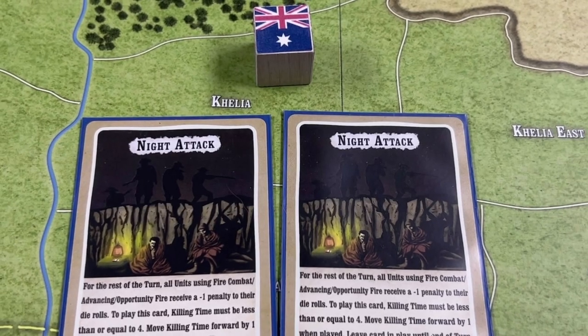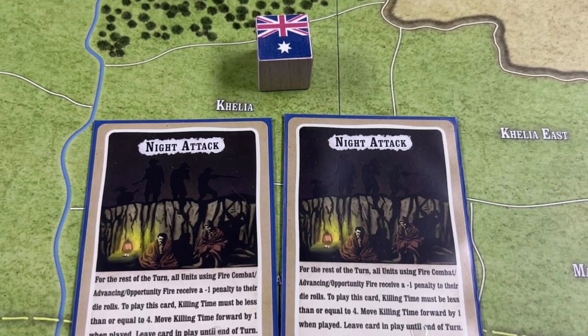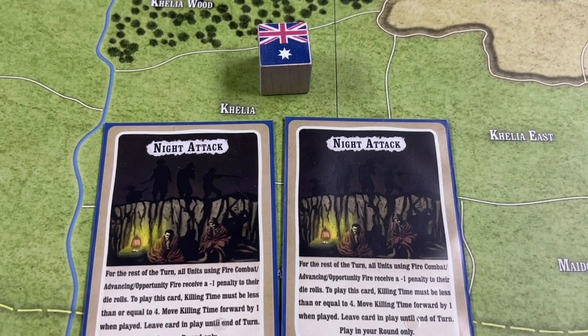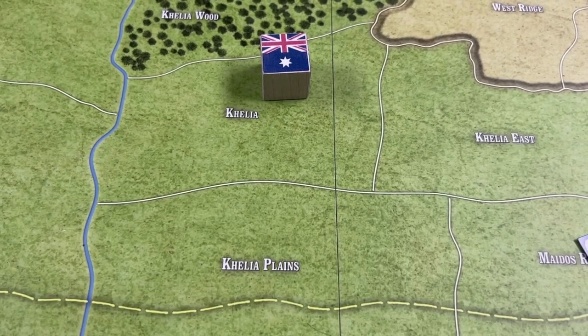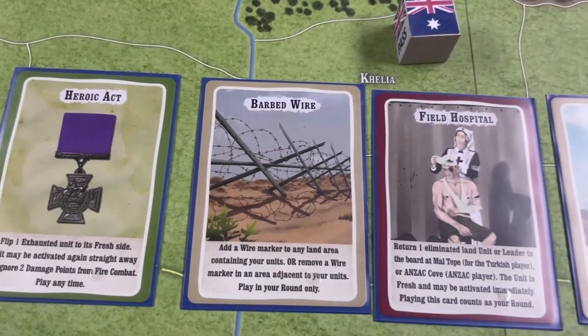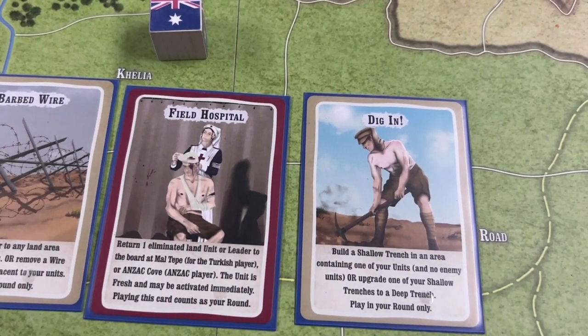The Anzacs can hold up to four cards, and they can discard zero or both of the cards they have. They have two Night Attack cards and will be discarding both of them, drawing four new cards: Heroic Act, Barbed Wire, Field Hospital, and Dig In.